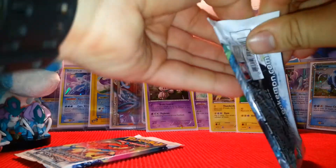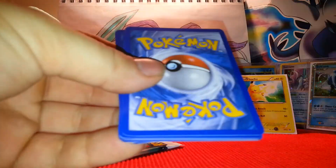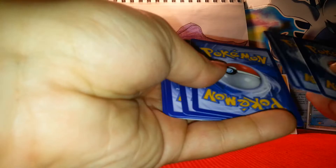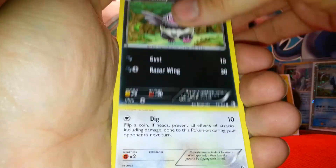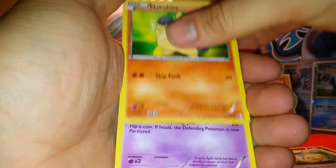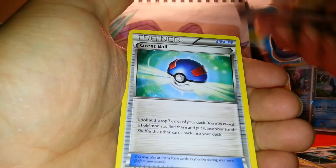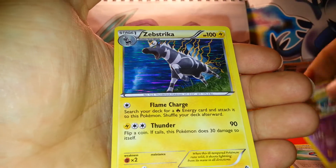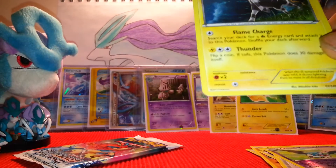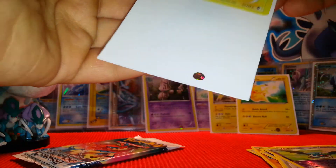So let's open the two packs that we got with this. There's the code card. Alright, so: Vullaby, Dunsparce, Makuhita, Krookodile, Spinda, Town Map, Snorlax, Great Ball, Swoobat is the Reverse, and the Rare is a Zebstrika Holo. So already, that's good — something we didn't have. Pretty awesome.